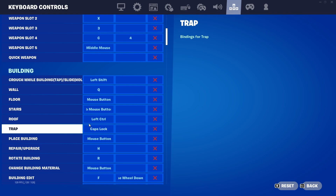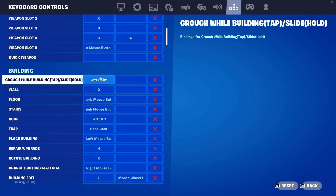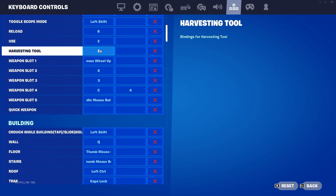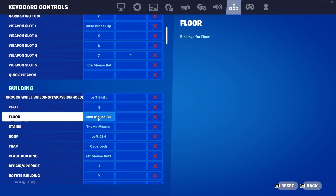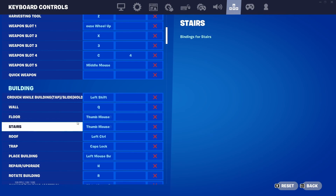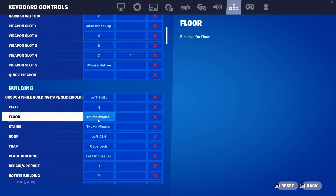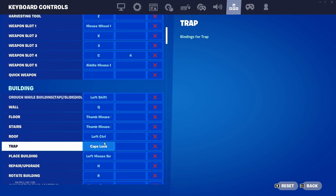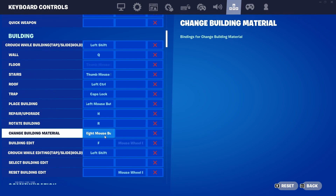For crouch and wall building: set crouch to whatever your crouch key is. For wall, use either Q or Z — whichever key is not your harvesting tool. For floor, if you have thumb buttons on your mouse, use one of those; if not, you can use number keys, caps lock, or alt. Your roof needs to be left control — whichever is not your crouch. For trap, I use caps lock, but you can use alt instead.